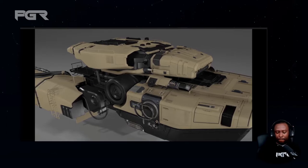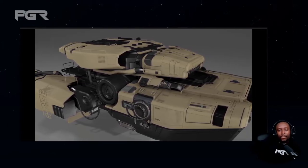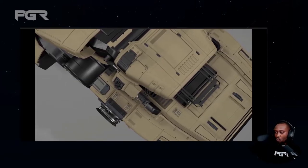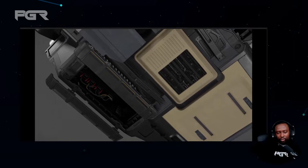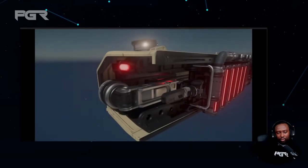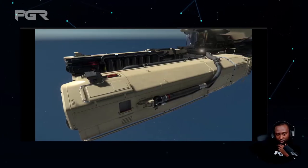Let's move on to ship updates with a look at the continuing final art phase of the Vulture from Drake Interplanetary. You can see all sorts of smaller details being added while unifying some of the scale reads — some items in the back half felt a little chunky compared to those in the front. It's mostly tightening things up and finishing them off ahead of salvage's intended release later this year.